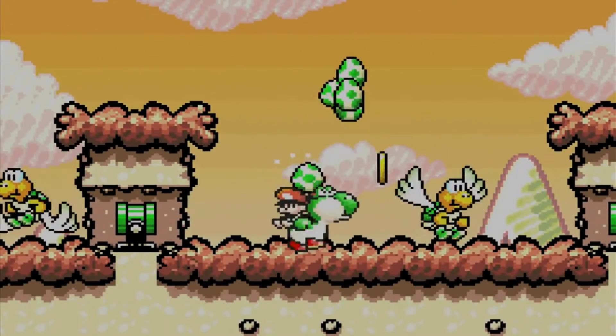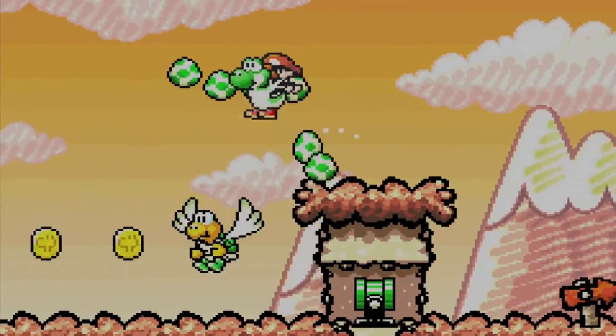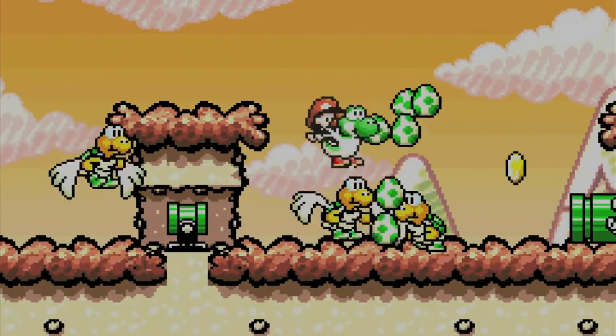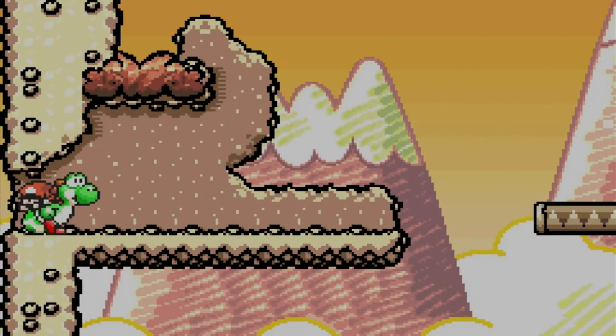There are red coins on the bottom here - cramped in between paratroopas and billblasters, therefore hard to get. And of course there are going to be red coins because of that.